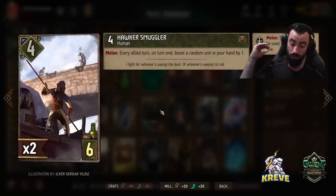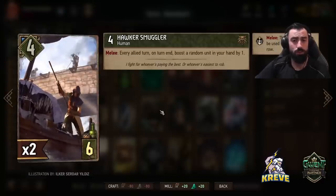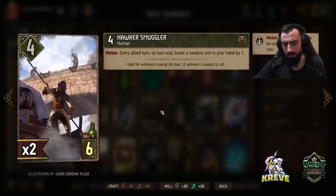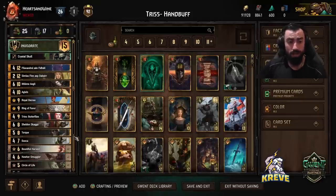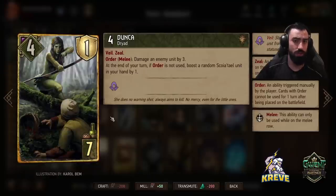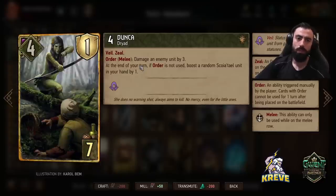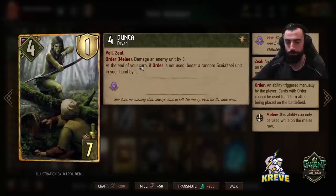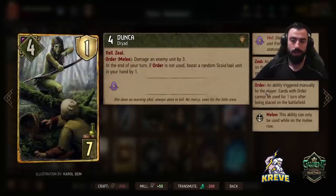With the Smugglers, we want to prioritize getting these units down ASAP — round one cards definitely. Every allied turn on turn end, boost a random unit in your hand by one. It's melee row locked. So play both Smugglers out round one. In combination with them, feel free to play Dunker out round one as well — same thing. Play it on the melee row, and at the end of your turn if the order is not used, boost a random unit in your hand by one if it's a Scoia'tael unit. We want to prioritize boosting our hand as much as possible and only use the order when you're absolutely about to pass the round.